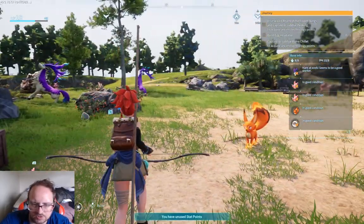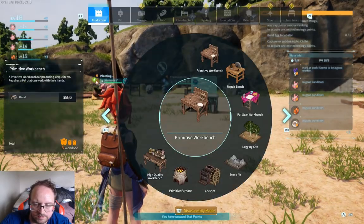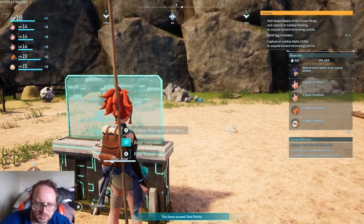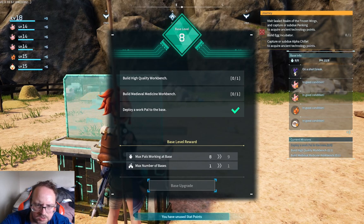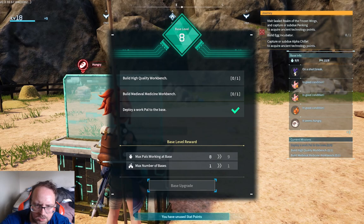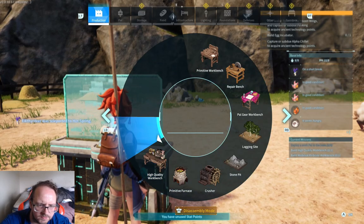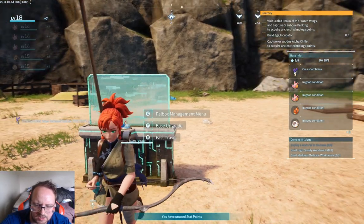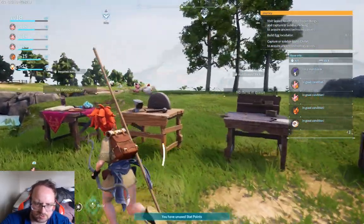Alright guys, welcome back. Looks like we're still here, still collecting. If I'm correct, we should still need to get a few things. Let me check — high quality workbench. High quality workbench, what do we need for that? That one requires nails. Now how do I make nails? I think it's from iron. I'm pretty sure we're going after that.